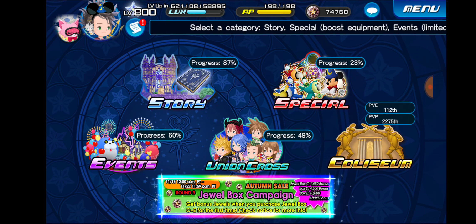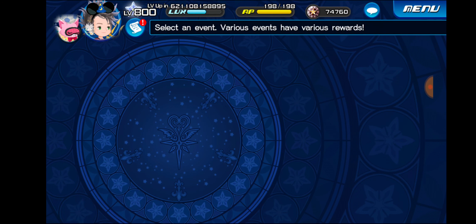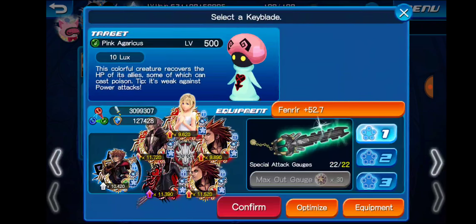Let's take a look here and see if we can beat the event right here and now. We have to defeat two different gold tricholomas — I guess it's not a timed event after all. What I meant by timed events are events that have set times where you can fight different enemies. This does not look like one of those quests, but let's just do the first one and see if we can find the gold tricholomas.